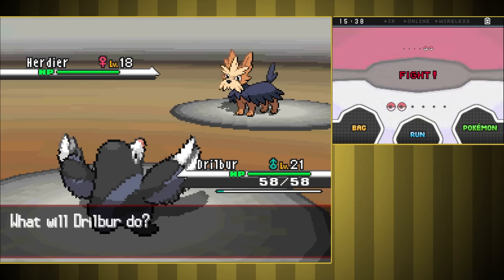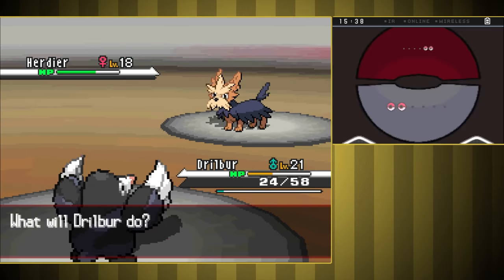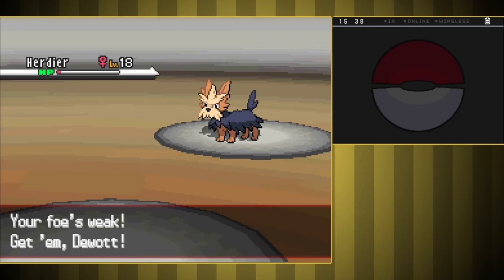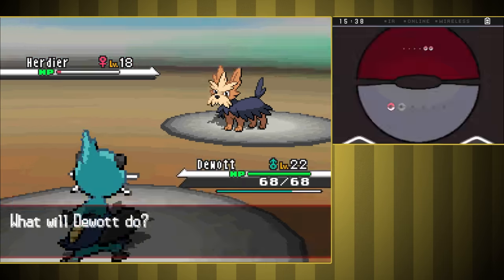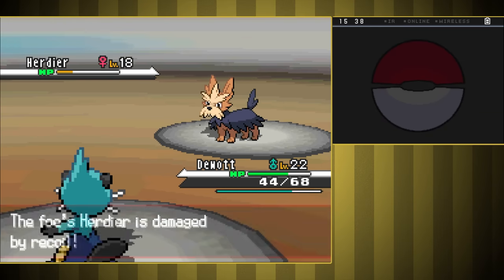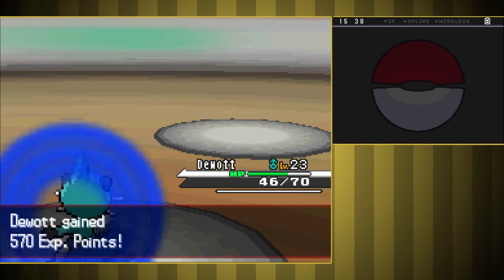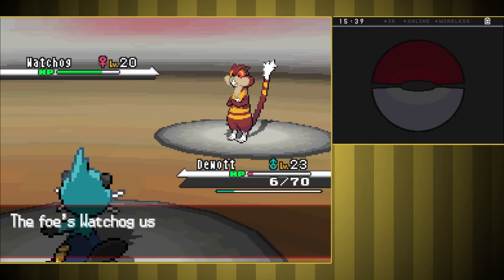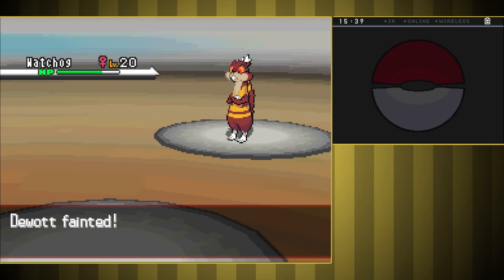Considering how tanky the Normal Gym Leader's Pokemon are, I think I'm going to have to grind Drillbur up to at least level 20. Something tells me this might be our first brick wall of the run. Things start badly — even with a lucky crit, Herdier was easily able to take down Drillbur, and thanks to a Super Potion she even had a chance to deal some decent damage to Dewott. Since she has Intimidate, no matter who I send out first we'll have a hard time getting her to faint quickly. Second was Watchog, who hardly took any damage before knocking us out. I think it's time to grind.